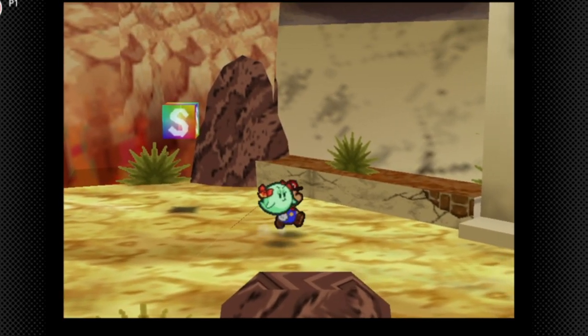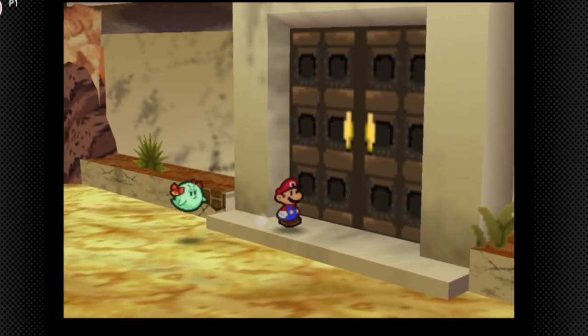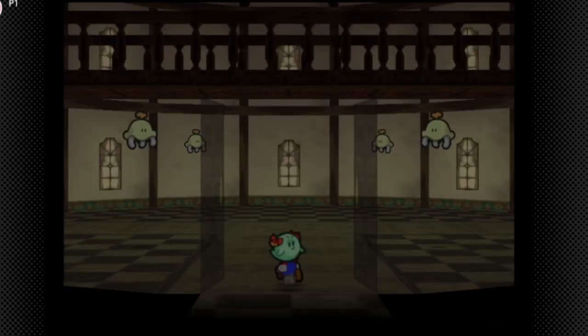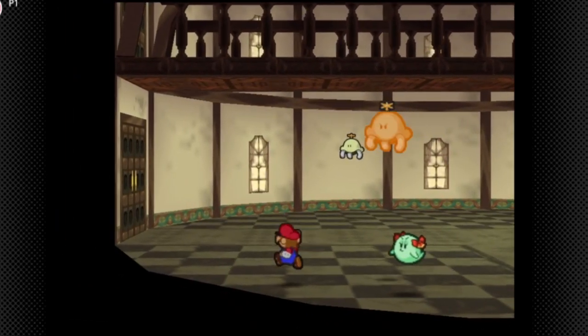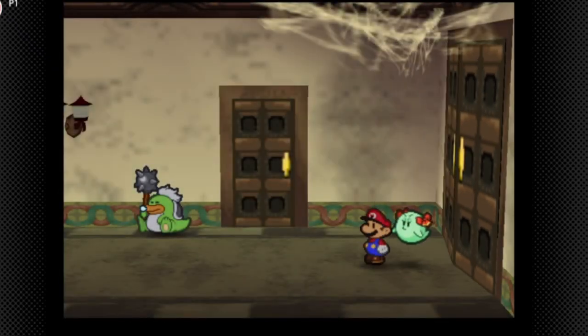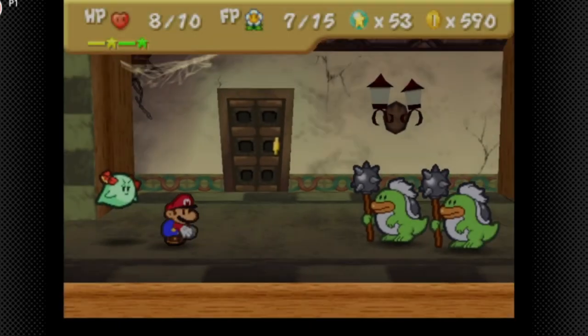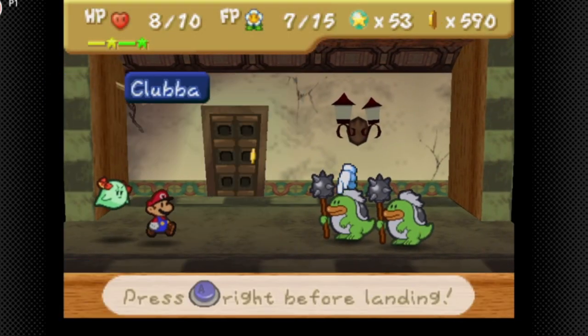What's going on guys and welcome back to some more Paper Mario. In the last part, we made it up to Tubba's Castle, and in this part we're going to explore Tubba's Castle. Now, there are these guys right here — if they catch you, they throw you out of the area. These are new enemies, these are Clubbas.